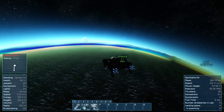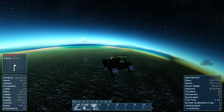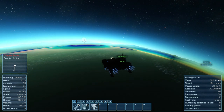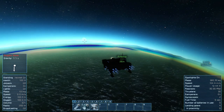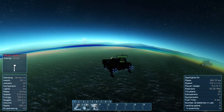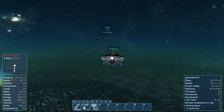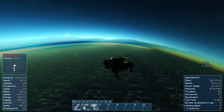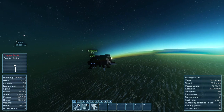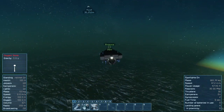We're inside the atmosphere now. There's a nice little glisten off the ground there — almost looks like water but I don't think it is. We're at 0.6G now, which means we're getting fairly close to the surface. You can see we're sort of in the twilight zone of the planet at the moment, and we have this weird graphical effect caused by the atmosphere around the planet.